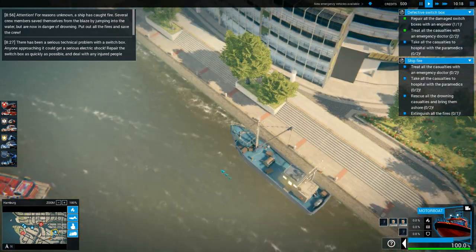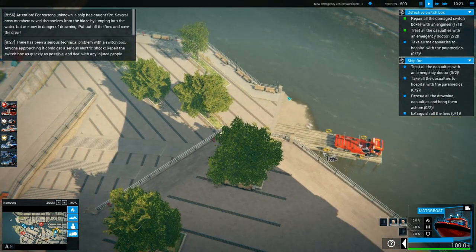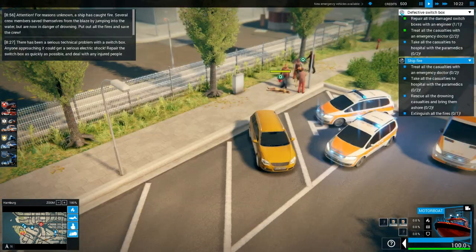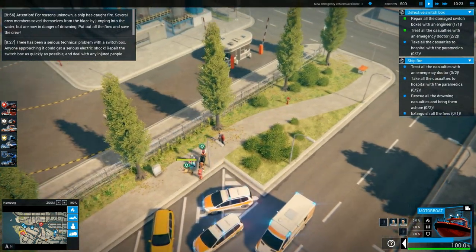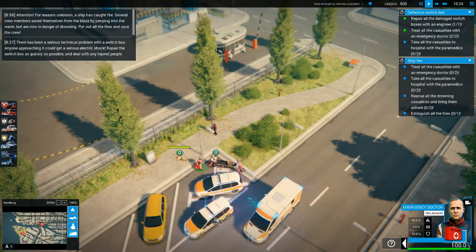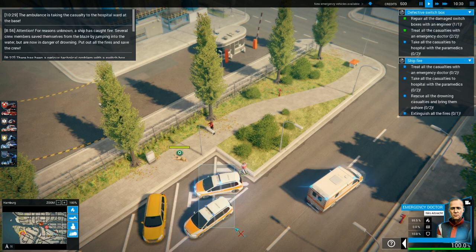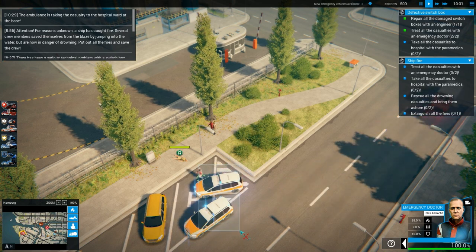We'll go back to the defective switch box and get these guys — come back into your vehicle. We'll get both of them. Where that fire boat saved all those people — we should be good. I'm very chuffed that we got a gold medal last mission as well. The ambulance is taking the casualty to the hospital ward at the base.